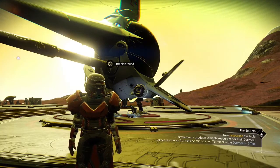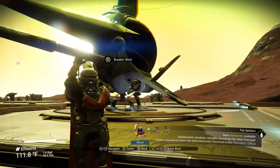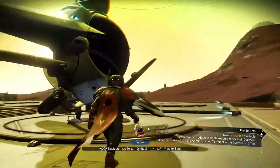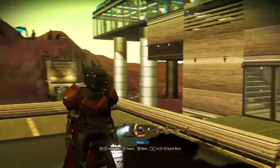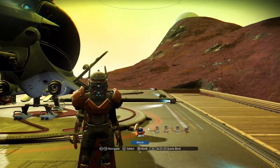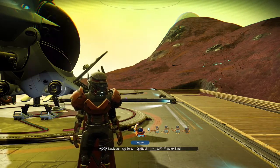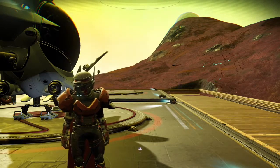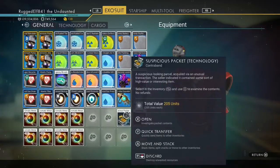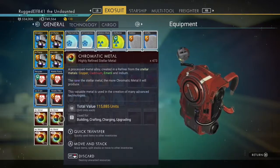Hey everybody, Rugged Elp here again, how is everybody doing? Today I want to show you one more duplication glitch that we can take care of. This glitch is going to be done taking place on the Anomaly, and what you're going to do is you're going to see how it happens, but it benefits you and it benefits other people too. I picked a void egg and some technology — you need to have some stuff you're going to give away.